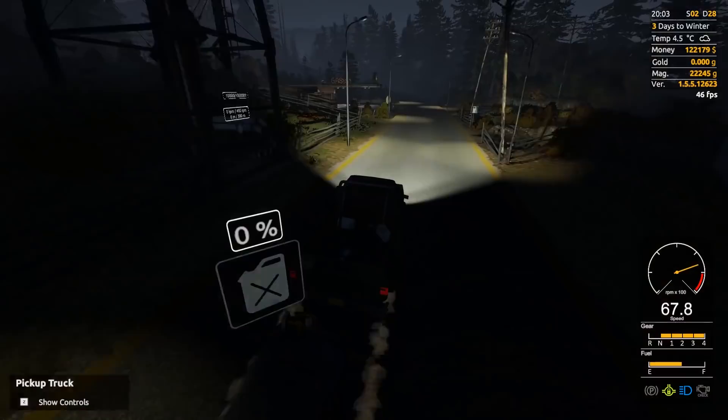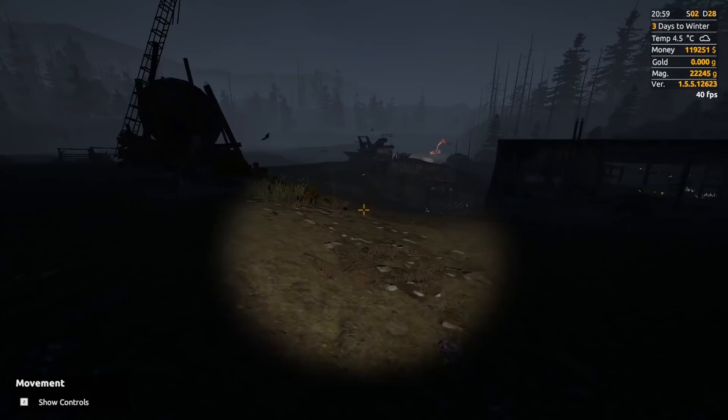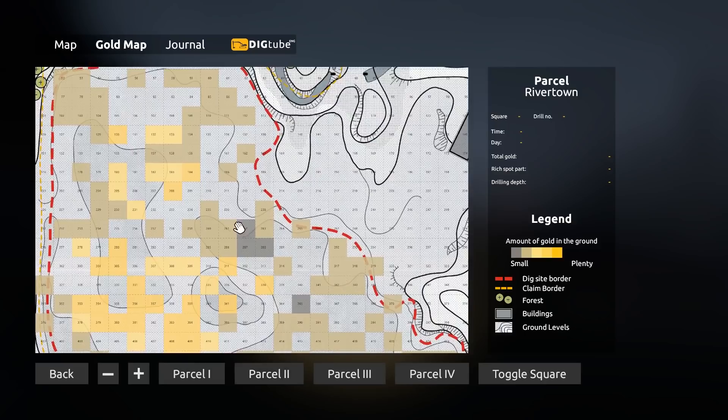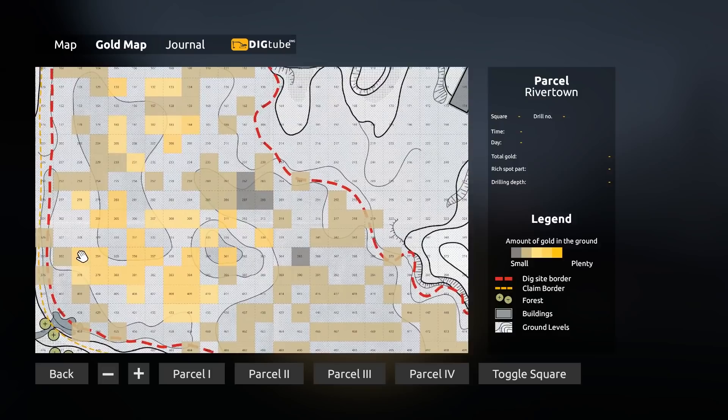Hopefully it stays warm out like today, unlike yesterday where it was freezing. What we're going to do right now is move to a new location, just because my current location has been totally mined out pretty much. We'll go to the gold map and just use the digs that we've done — which is quite a few of them — and figure out where we want to go.